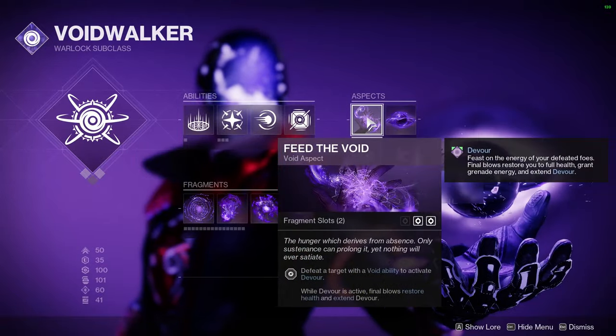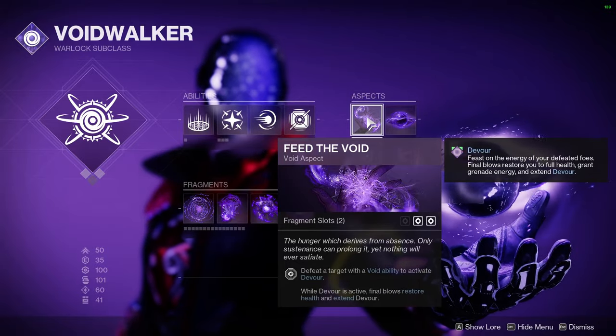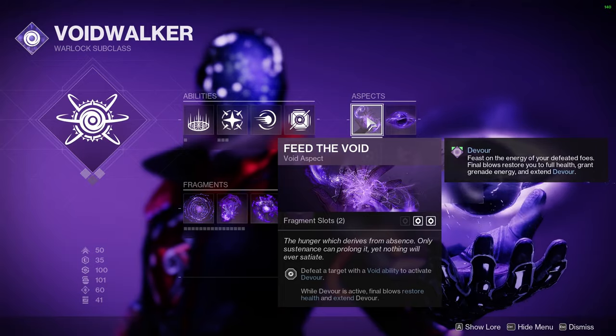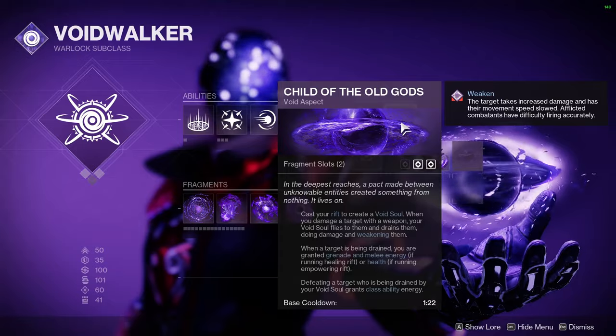When the grenade gets a kill, it's going to proc our Devour through Feed the Void. That is going to heal us fully and also give us some extra grenade energy back. Over here, we have Child of the Old Gods — or as we call him on my channel, Clarence.